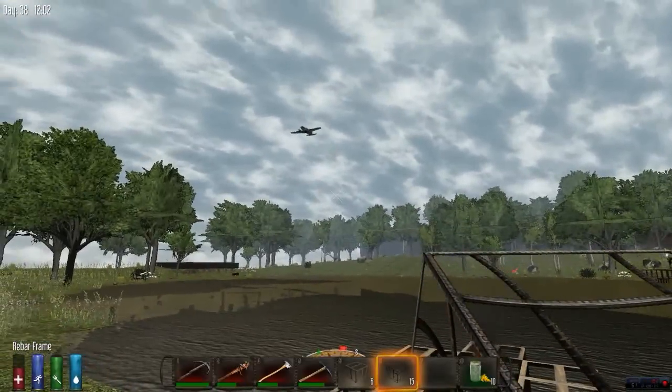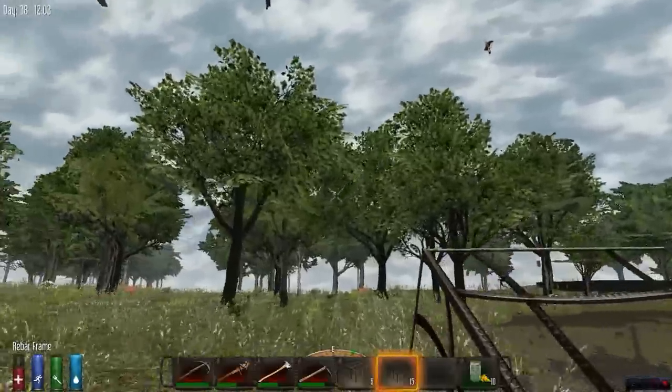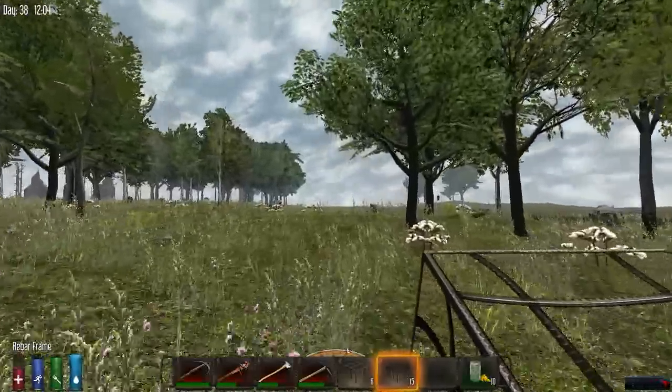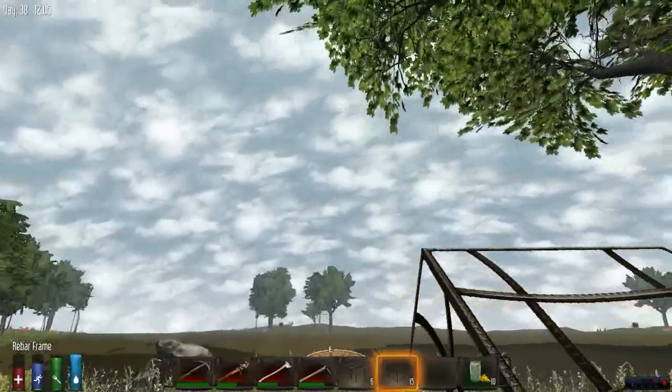Hey guys, what's up, back to Seven Days to Die. There is an airdrop, we're gonna go for that right now. Oh, it's close, it's close! Oh, there's another one. It's mine! I'll go for the close one — I can't even see him right now, I'll go for the far one.